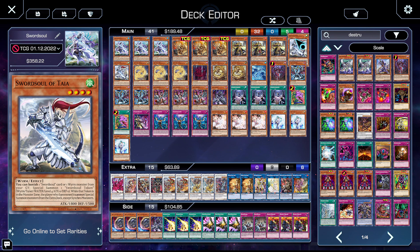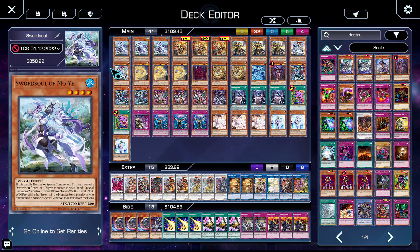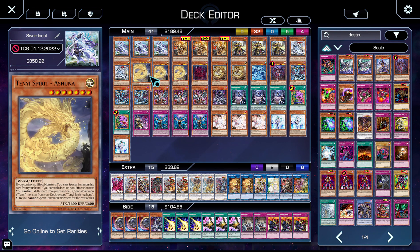Taia is fantastic going second but not the best going first. For our Tenyi monsters, we're on triple Ashuna — Ashuna is the best one. It's a level seven, it summons more from the deck, and it does unfortunately Wyrm-lock you, but that's a small price to pay.